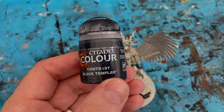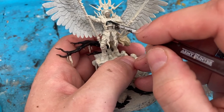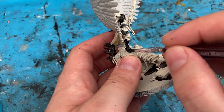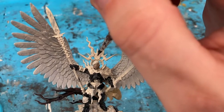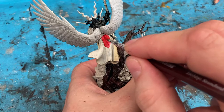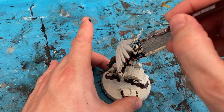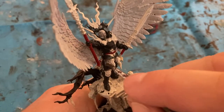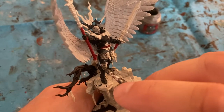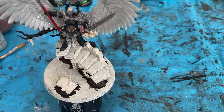The next colour is Contrast Black Templar. With the black I'm focusing on all the flat parts of armour, and I'm also going to do the base of her headpiece. Next colour is Mephiston Red, and with the Mephiston Red I'm focusing on the outside of the cloak. For her hair I'm going in with Grey Seer. Next colour is Lead Belcher — with Lead Belcher I'm coming in for all the plate armour, emblems, and knee guards.